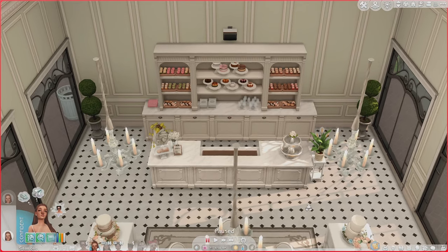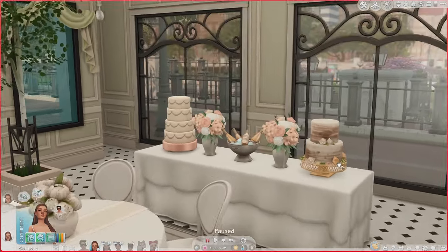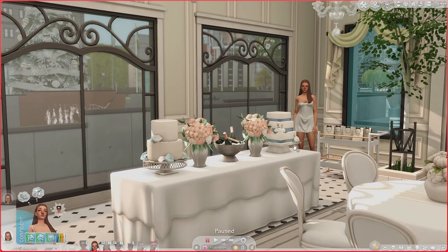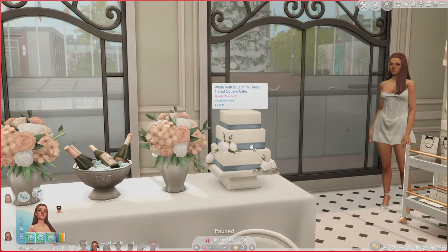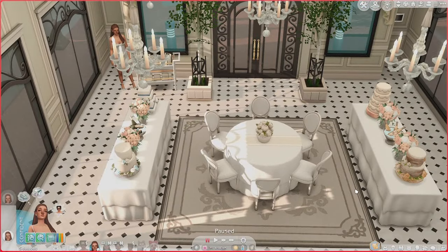That is the wedding boutique we'll be hosting the bridal event in. They do really good custom cakes — we have some cupcakes and cakes on display, along with some regular cakes. They booked the boutique for today; it's going to be probably a whole day event since Sims time goes so fast. There's a bar so we'll have a mixologist here. I'll show you the four wedding cake options Dawn has picked out — some pink and neutral ones over here, and some blue and white rose ones on the other side.